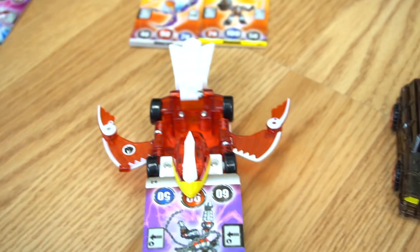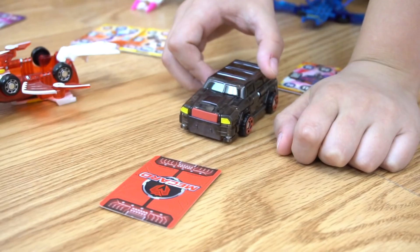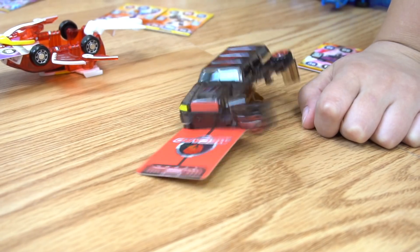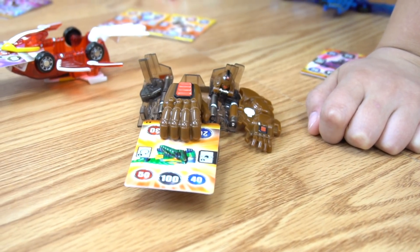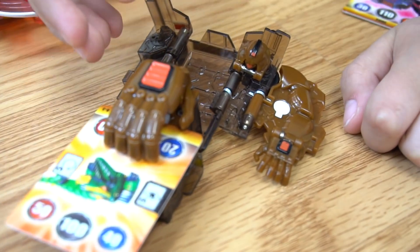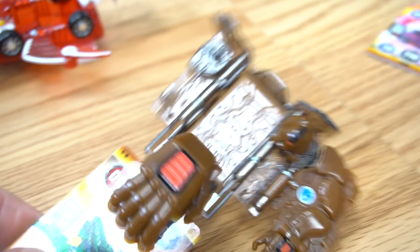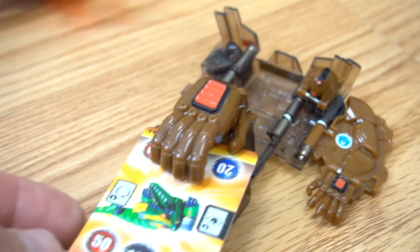Let's see what faction Crocky is from - Red Hall. Transform Alta. Whoa, cool. Let's see what faction Alta is from - peel it off - Black Reef. Black Reef, Alta. Momuru, let's transform. Oh cool, look at that big hand. Let's see what faction he is from - Blue City. Blue City - we've got another Blue City.